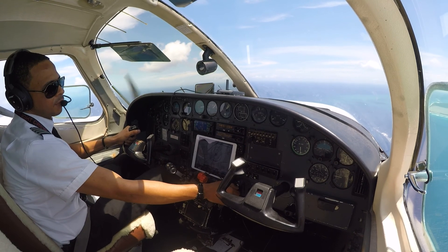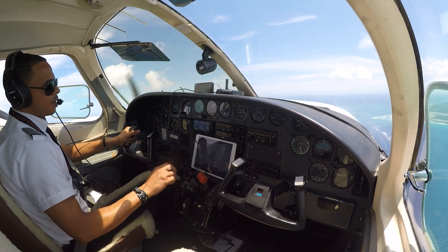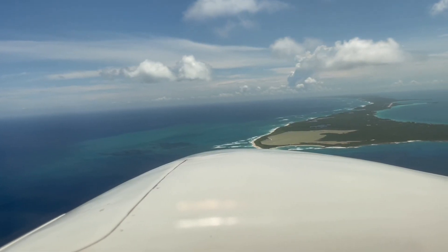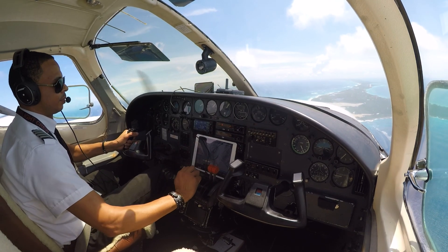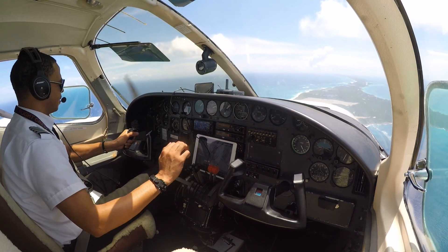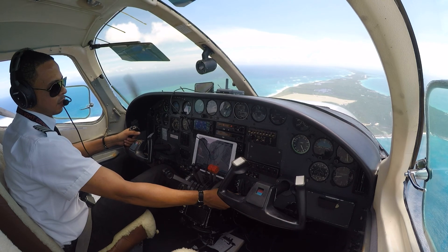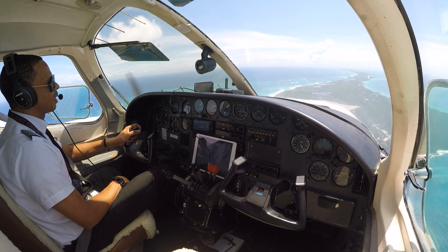Alright, I'm going to go 15 degrees of flaps — airspeed is below 160. Power back to 23 manifold. Gear down. Turning final. Mixtures coming full. Props going to the top of the green — about 2,450 RPM. Climbing lights coming on, taxi lights coming on, fuel pumps on low. Descending at 500 feet a minute now, we'll go flaps 30. Governors Harbor traffic, Twin Cessna, five-mile final, runway 1-5, Governors.